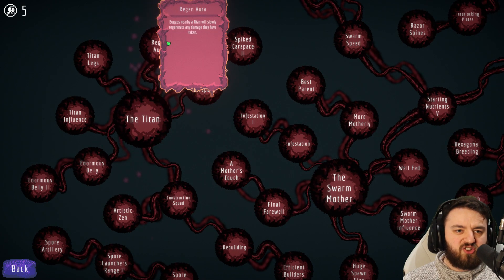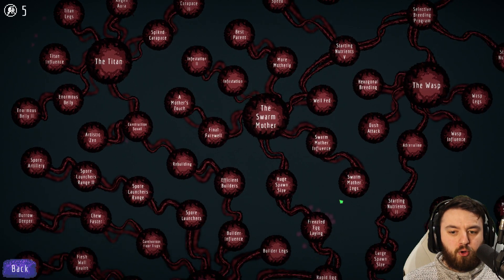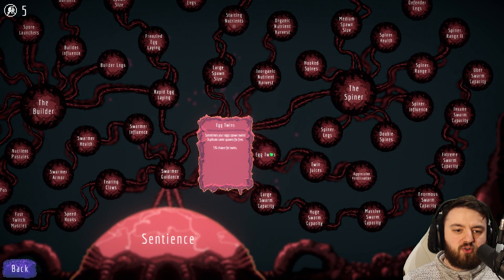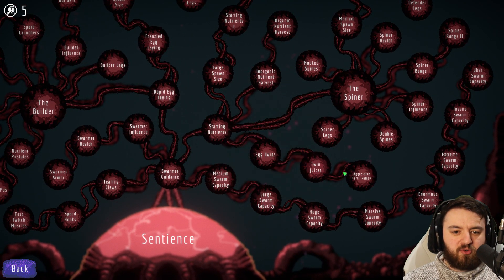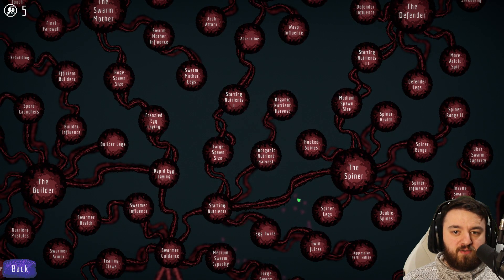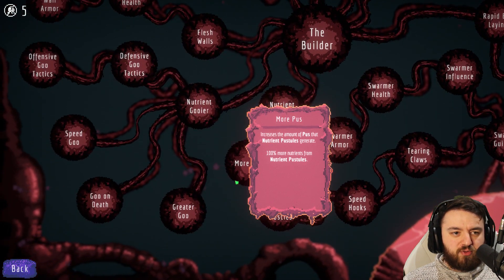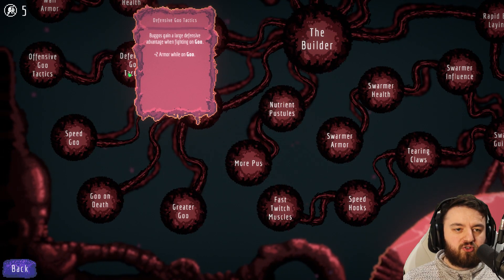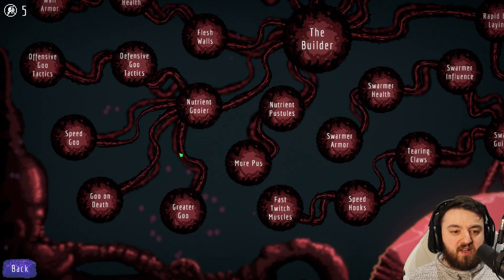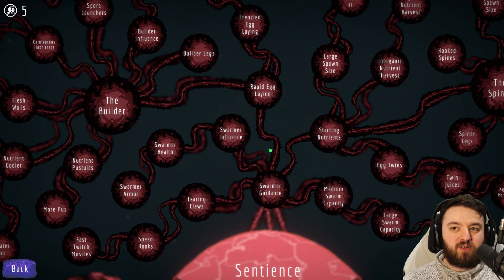I'd also power them well with a Titan, because you can get the regen aura as well, and that obviously helps with your push. Other than that, that's pretty much all the upgrades for the Swarmer. You can, of course, go Egg Twins — 10% chance and 15% chance for Twins. And you can give them extra bonuses through the builder by getting Goo: plus two armor whilst on Goo, plus one damage whilst on Goo, as well as speed. When you add all that together, that makes them a pretty good pushing force as well.